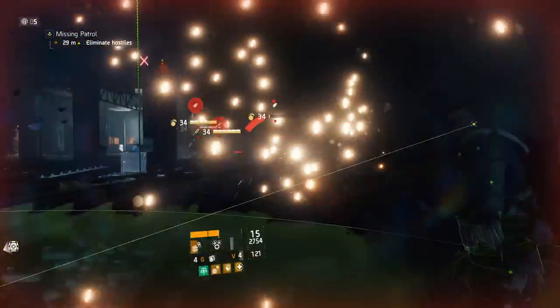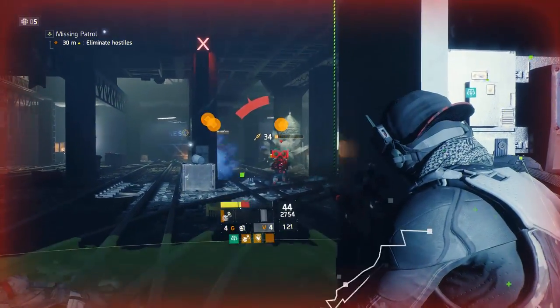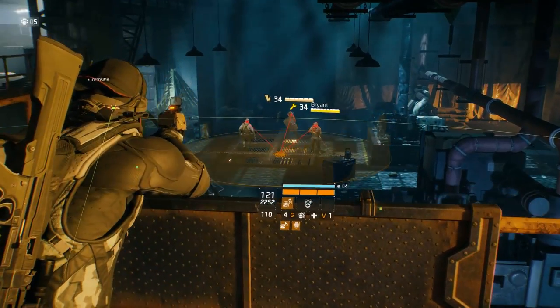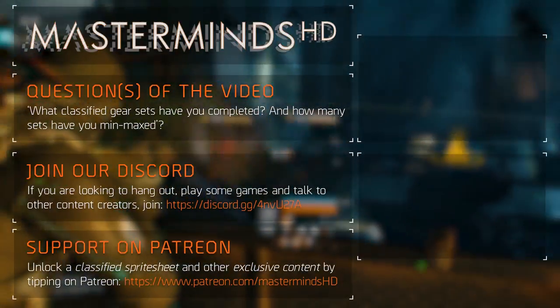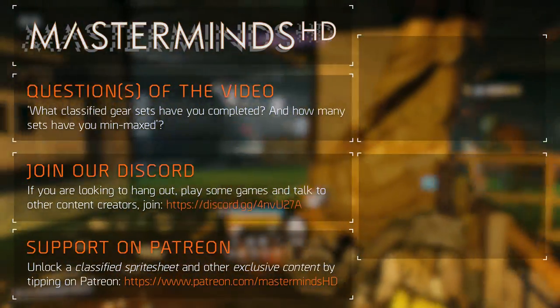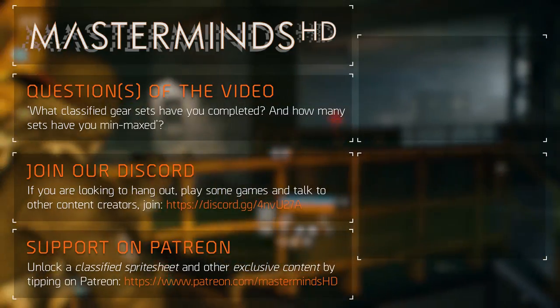If you enjoyed or used the guide, I would like to ask you to like, share, subscribe and click that notification bell to become part of the Masterminds HD Community and Notification Squad. You can follow me on Twitter for daily updates and join my Discord for an engaged community revolving around Tom Clancy's Division 1 and 2. Visit my Patreon page through the links in the description if you're interested in the classified gear set sprite sheet with the 8 methods and their drop chances — I'll make it public so everybody can download it and get ready for Division 2.